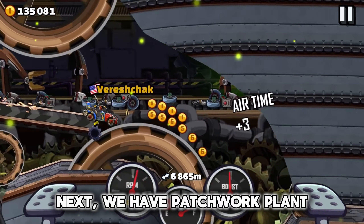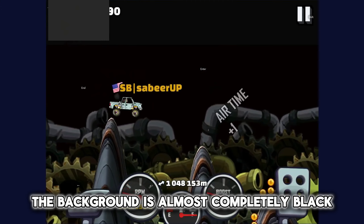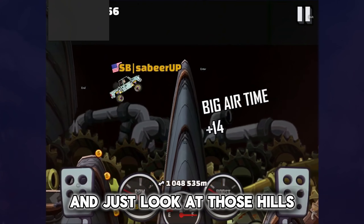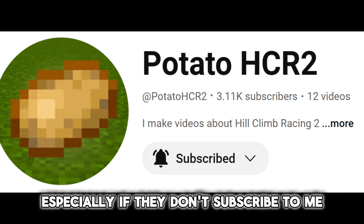Next, we have Patchwork Plant. At 1 million meters, this map is completely broken. The background is almost completely black, the magnets are broken, and just look at those hills — how on earth will anyone pass them? It will be very hard, especially if they don't subscribe to me.